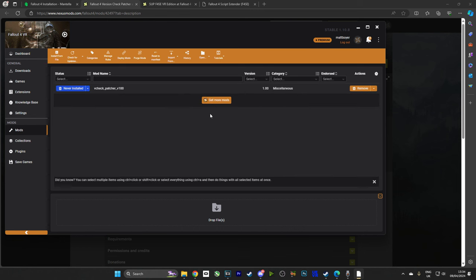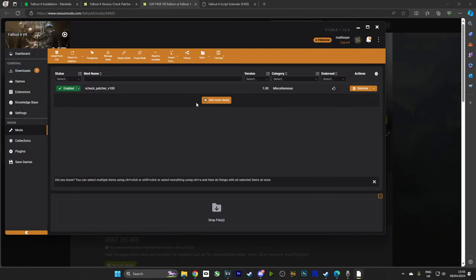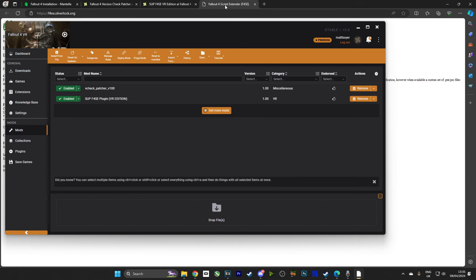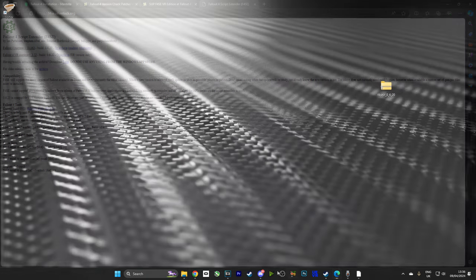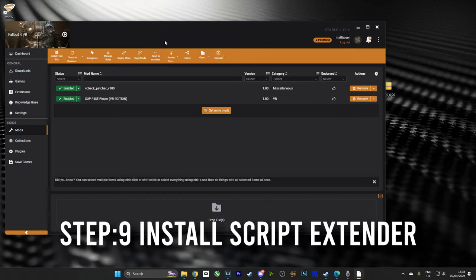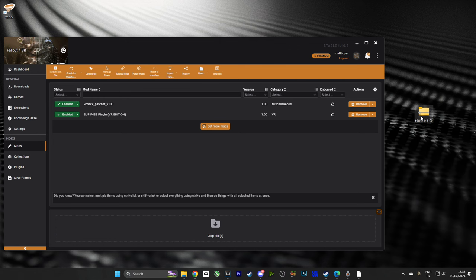Inside these tabs, I'm going to click Download via Vortex. And of course, because Nexus and Vortex are linked, it's automatically going to download into my Vortex. The last one I need to consider is the Script Extender. On the Script Extender's page, I'm going to choose VR because I'm playing in VR. But if you're not playing in VR, choose the other file. The third file that we downloaded is the Script Extender. If I drop it into this drop window, it'll automatically install. I do not need to extract it.